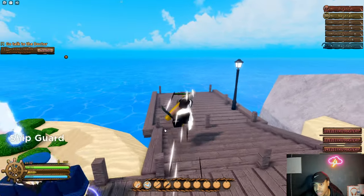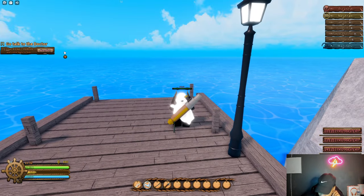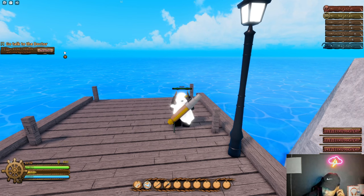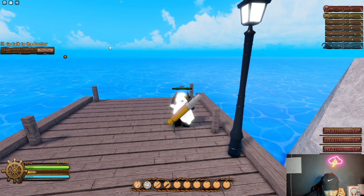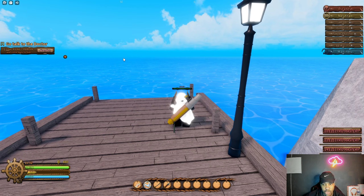They made it really easy — the starter island, every time I got in the fruit spawned there. The chances of a fruit spawning anywhere, the starter island has the most trees in the game. So it's really based off of that — it's really based on how many trees there are. It spawns around trees.